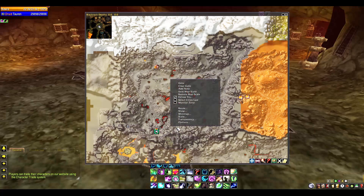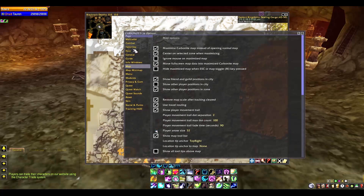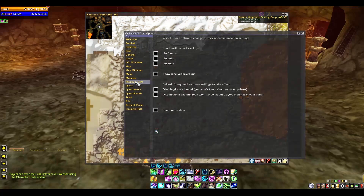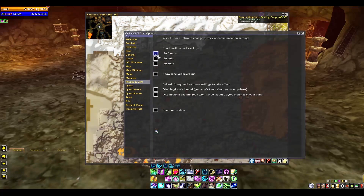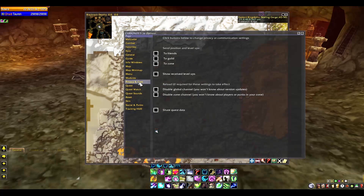You can right click anywhere on it and bring up options. One thing you have to do to get this to work, especially on our server, is go into Privacy and Comms and turn all of that stuff off — all of it. If you don't, you will not be able to chat with anyone ever again, because it will send background whispers and chat lock you.